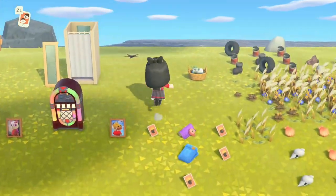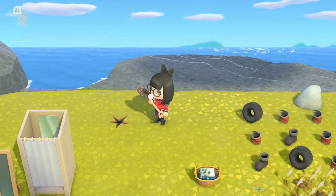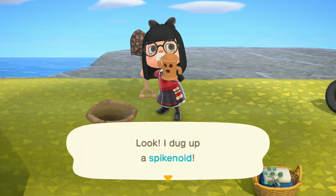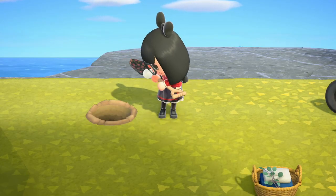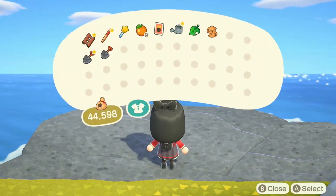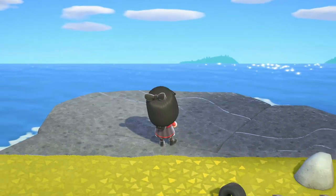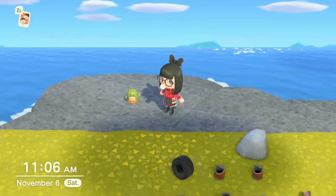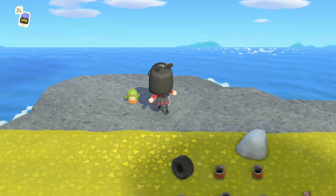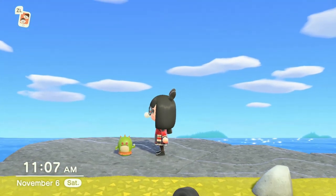So first things first is our little gyroid. I can just dig it up, right? This is the next day from when I planted him. I got a spikenoid — I don't know, I've never remembered the names of the gyroids. Let's put him down and see how he looks and how he sounds. My first gyroid! Oh my god, I love him. He's like a little cactus. I know if I touch him, I turn him off. He's so cute.